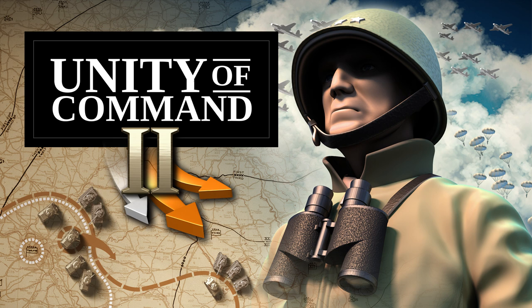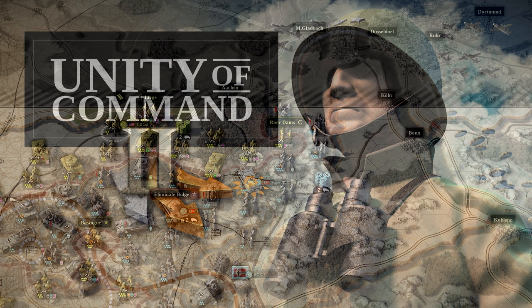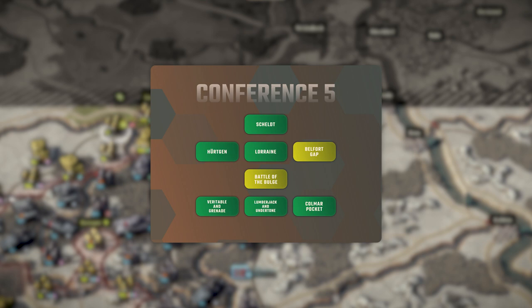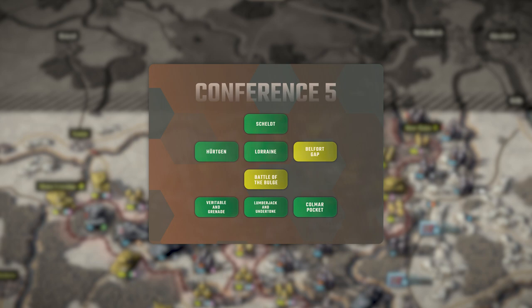Hello and welcome to one of the easiest of these I'm going to make — Unity of Command 2, Victory in the West Campaign, Historic Branch, Conference 5, with 8 missions from Schelt to Colmar Pocket, which you will crack in a couple of sessions, not very long ones.